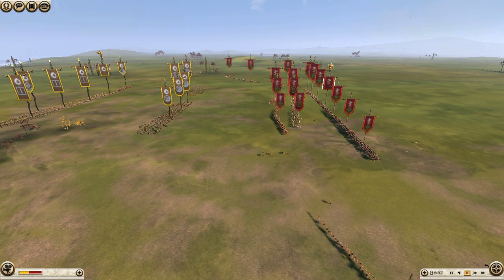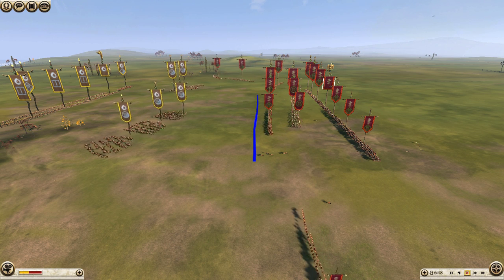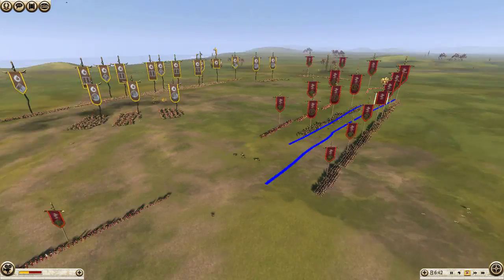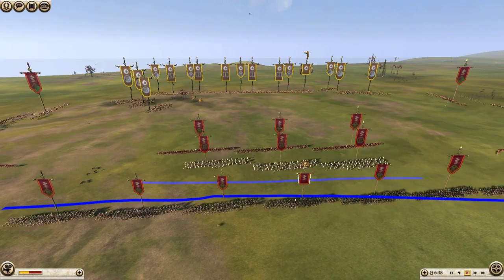Blademaster's strategy should be pretty apparent. He's going to use a front line of militia hoplites to absorb the charge from my noble swords. The second line of picked peltists and the third line of Aegema Spears will throw javelins at my swords while they're trying to break through the militia hoplites.